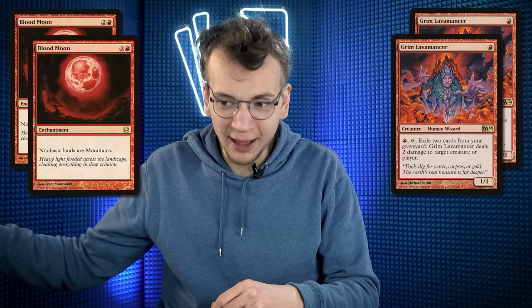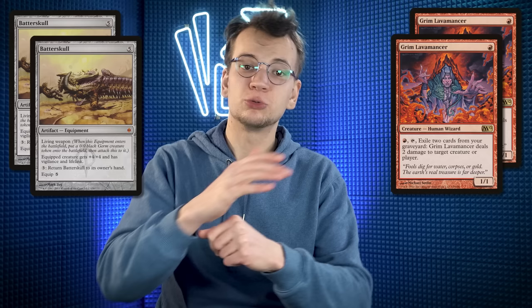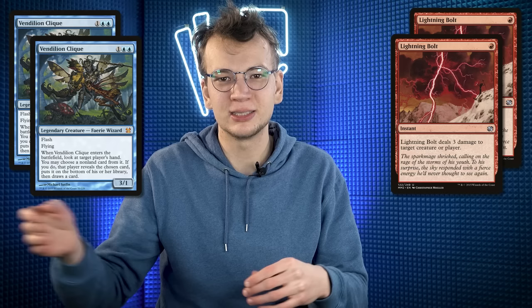For sideboarding, I've got a bunch of stuff to bring in. Flame Slash is great against both Spellskite and Linvala. Threads of Disloyalty is great against Spellskite, mana dorks, and Quasali Pridemages. Blood Moon is awesome as long as Carl doesn't have mana dorks, which I can hopefully get rid of with Electrolyze. Grim Lavamancer wrecks havoc on Carl's board because most of his creatures don't survive the ability. And last but not least, Batterskull is a surprisingly good late-game option. I'm sorry for everyone who wanted to see a Melira combo — we'll side out almost all the combo.